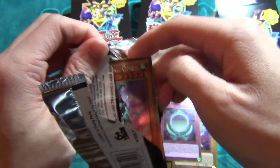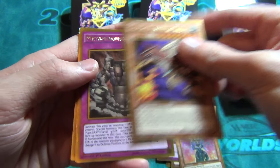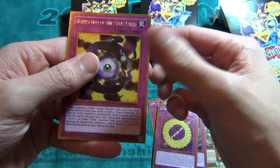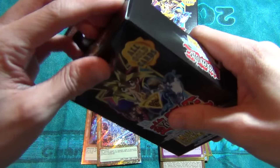Last pack on the first box: we got a Cubic Magician, Lord Gaia, Metamorphotress, Cubic Rebirth, and a Cubic Lord trap card. That's the first box — going ahead to the second one.